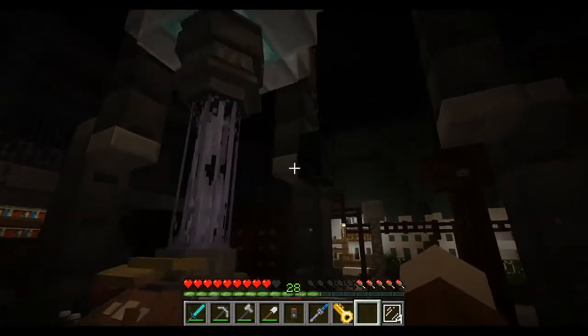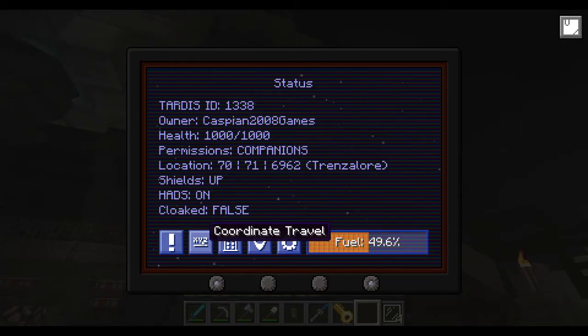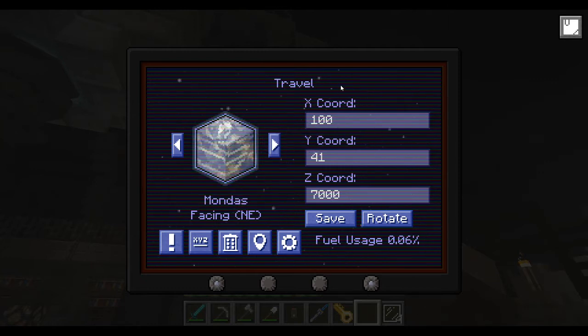First thing you want to know is there's a monitor. You walk in, go over to it, right-click it, and you can see this page. TARDIS Status is basically coordinate travel where you can go through all these planets, choose where you want to go, put in the exact coordinates, press save, and then when you press the lever you can fly there.